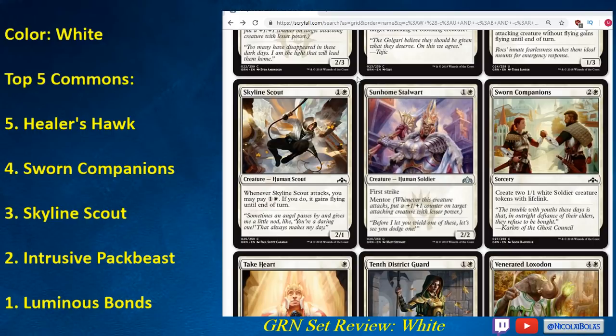Sunhome Stalwart is another good card. First Strike makes it kind of hard to block, especially if you have combat tricks. Mentor on a 2/2 is not insane, but it's still nice upside — going Healer's Hawk into Sunhome Stalwart, you can make your 1/1 into a 2/2. It's pretty hard to block early in the game, and a nice blocker itself. I think Sunhome Stalwart is going to be a pretty good card; you'll take it pretty early. Even putting an aura on Sunhome Stalwart and giving it +3/+2 and Vigilance is just a beating if it doesn't die.